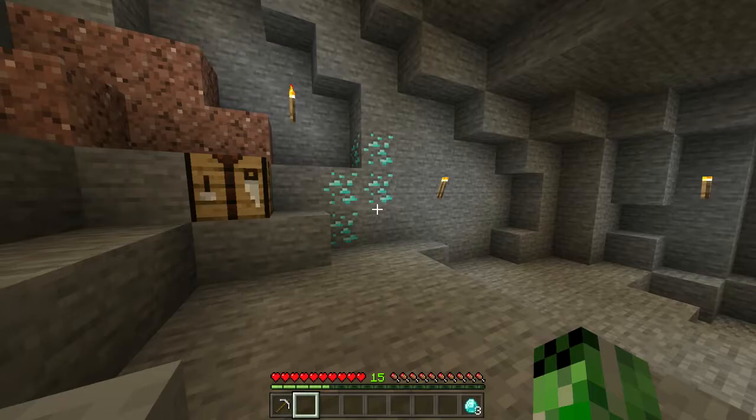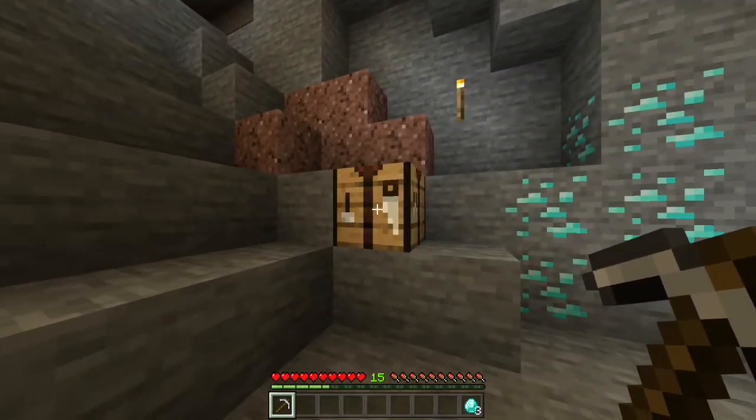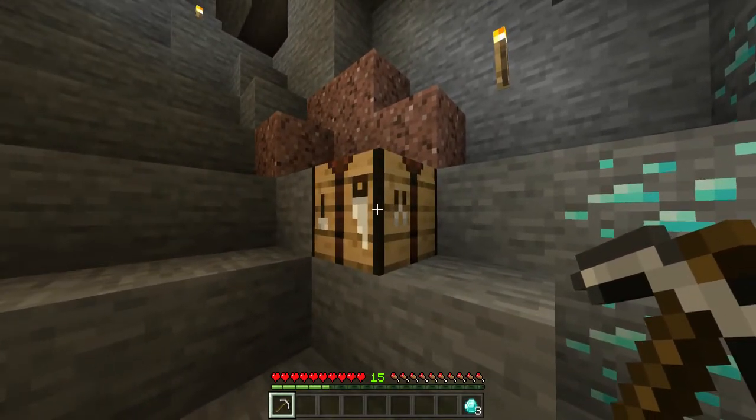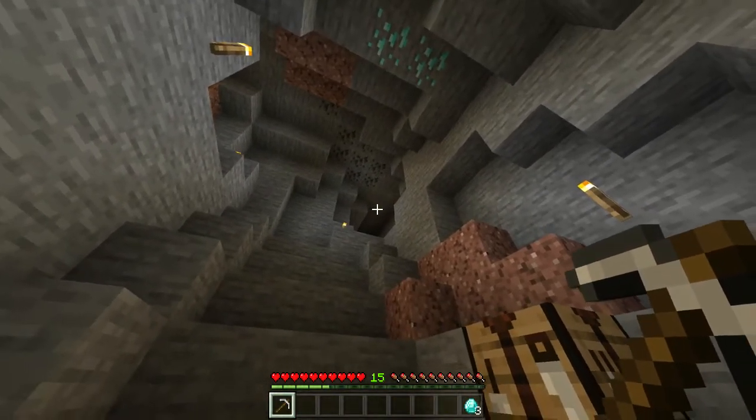Welcome back to the Minecraft Wiki. Today I'm going to show you how you can craft a diamond helmet. Before we get started, you want to make sure you've got yourself an iron pickaxe and a crafting table. If you don't know how to get any of these, we do have tutorials in the card and the description for you to check out, but once you've got them, you want to find yourself a cave.